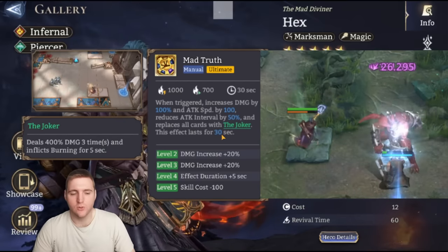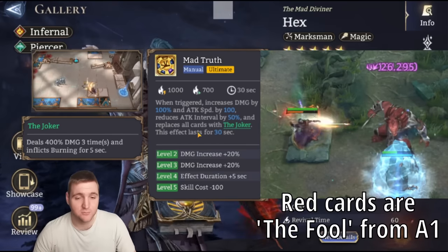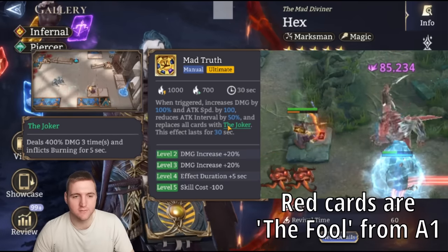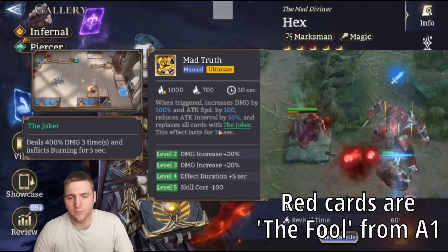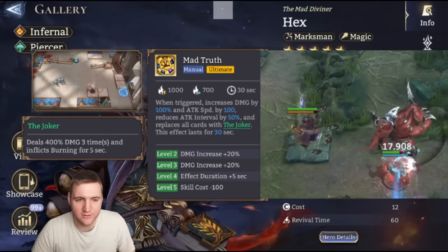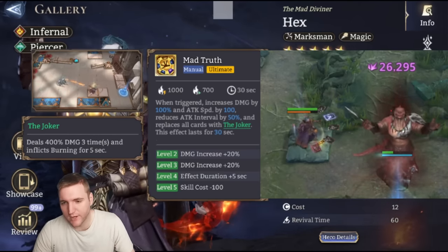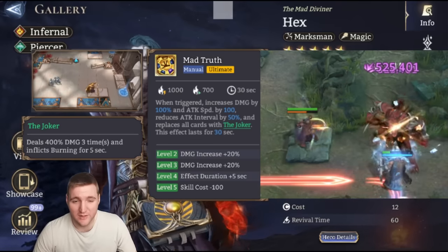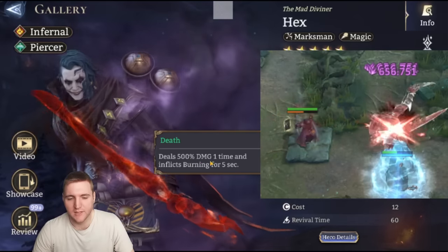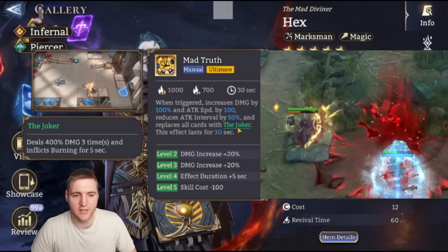The Joker effect lasts for 30 seconds, dealing 400% damage three times and inflicting burning for five seconds. That's pretty crazy — massive damage increase, ridiculous attack speed and attack interval changes, and by default he's making really big attacks that do a lot of damage. It replaces the card he draws — rather than Temperance, Death, or Strength, it's the Joker. The Joker doesn't have the buff from Strength or the slow from Temperance, but it is 400% damage with the burn effect, essentially a stronger version of the death card.